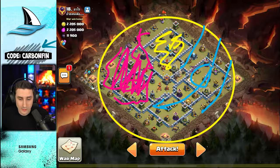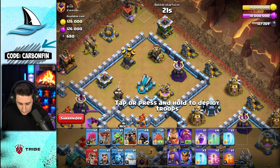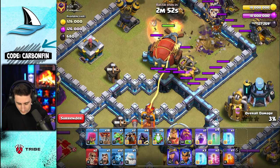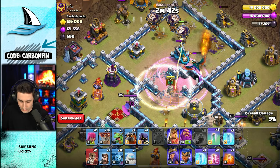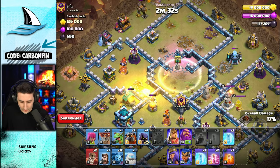Here we go — I'll drop a hound, coming in at this angle to avoid the Sweeper facing this way. Hound, a couple of balloons, then the blimp. Let's see — invis ready, dodging the sweeper, red air bomb — we're fine. Invis, rage, pulling out the dragons, which is very important. Can we — we're going for the dragons, going for the Scattershot.